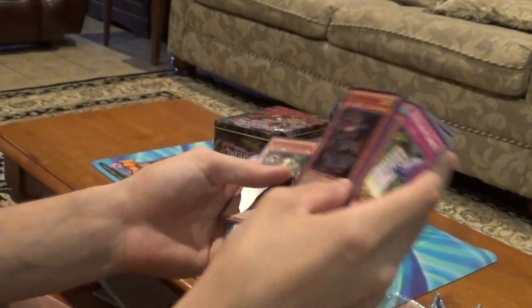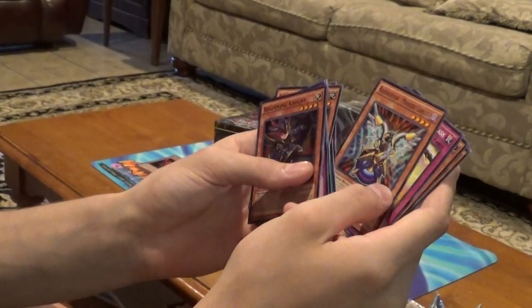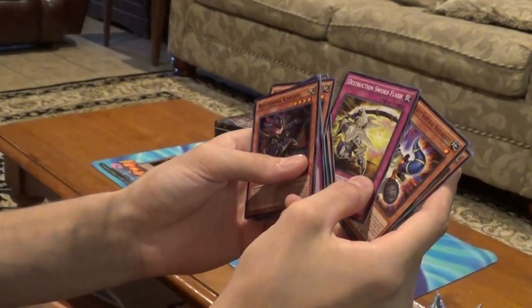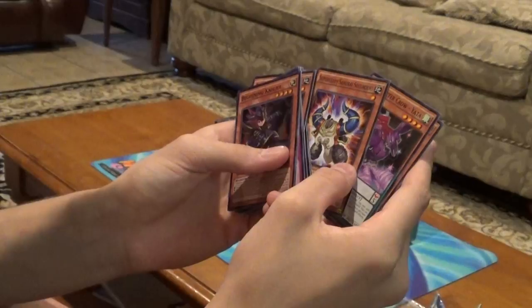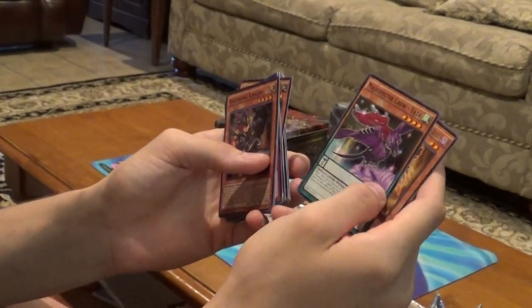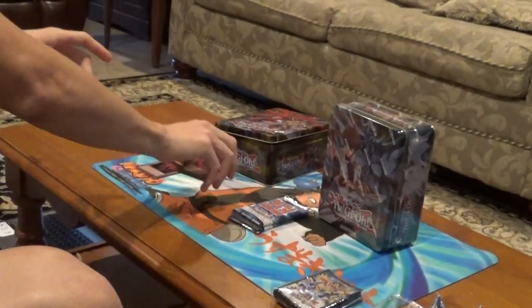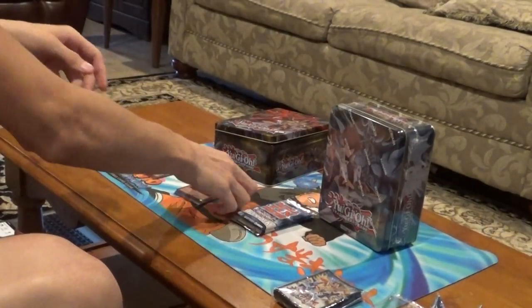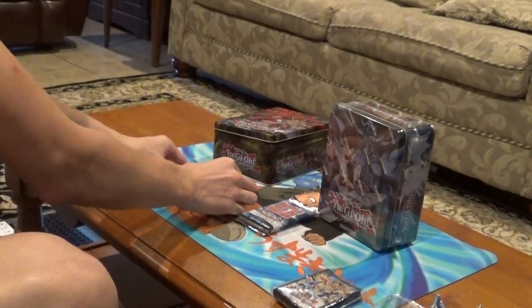Some good holos: DDD Contract Change, Raid Raptor Mimicry Landius, Destruction Sword Flash, Super Heavy Samurai Soul Horns, Magispector Claw Yada, and Blackwing Hara Dust. That's it for the first pack — sweet with that Odd-Eyes Rebellion Dragon!